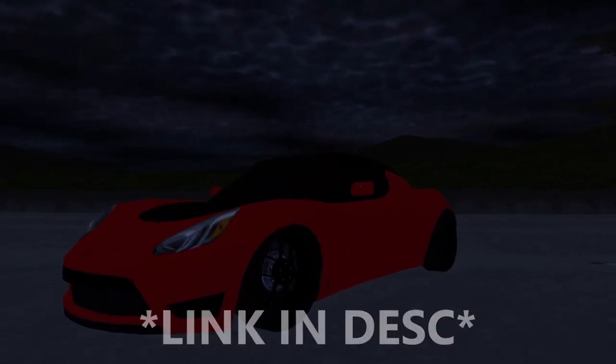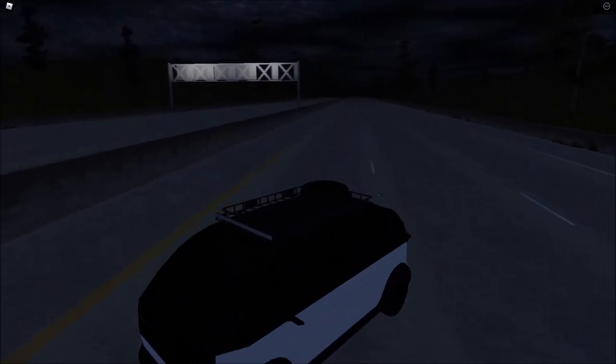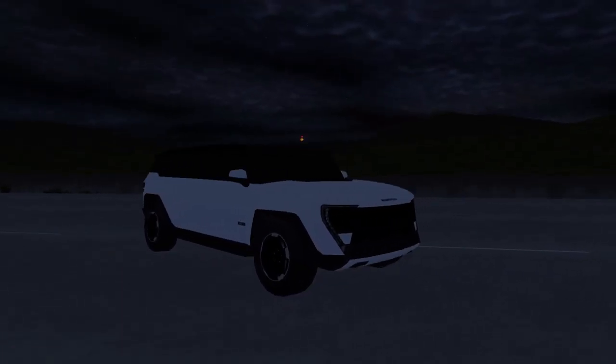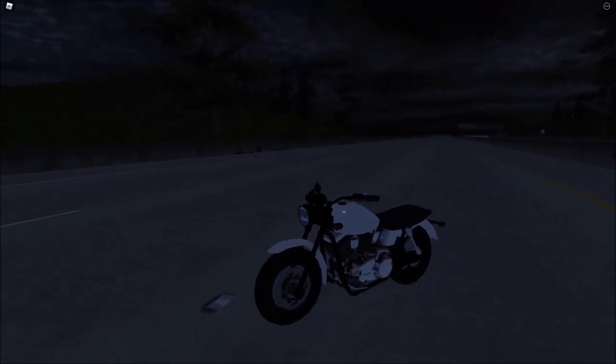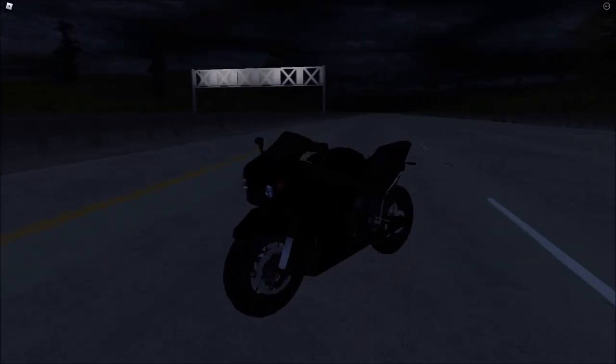You also get this blocky car — I don't really know what it is, but I assume it's a camping car or something. It looks cool, I guess. The previous car was blocky, but this one is literally a block. The last car you get from joining the group is this car. You also get this bike — looks very cool.